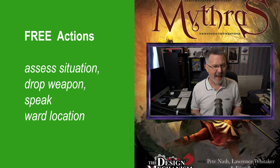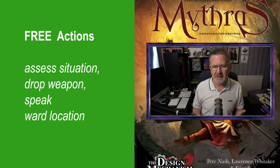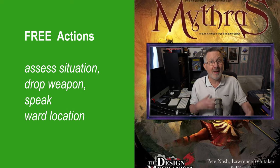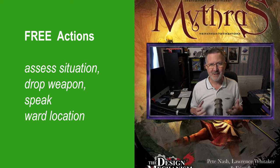Free actions include things like assess the situation, drop weapon, speak, and ward location. The last one — ward location — is used for passive blocking. Also remember that free actions do not require an action point being allocated to them.